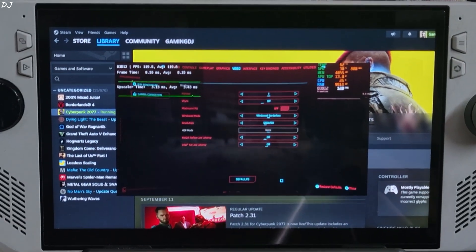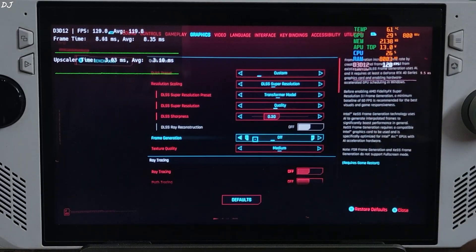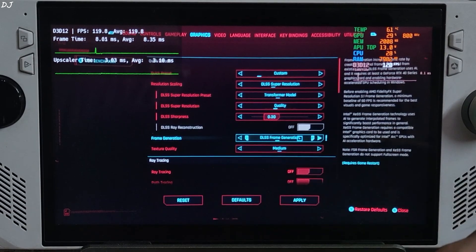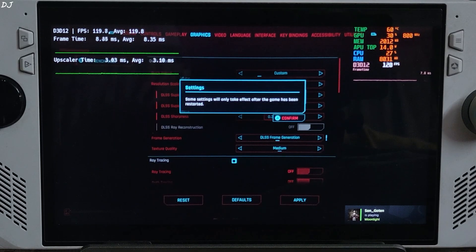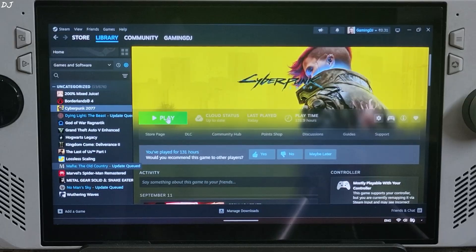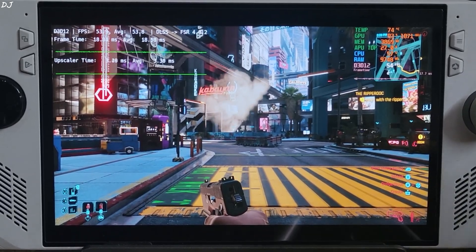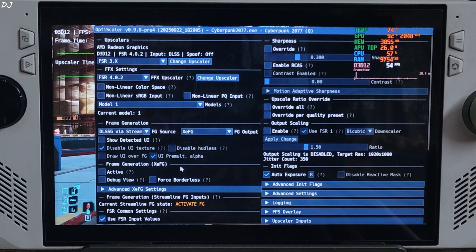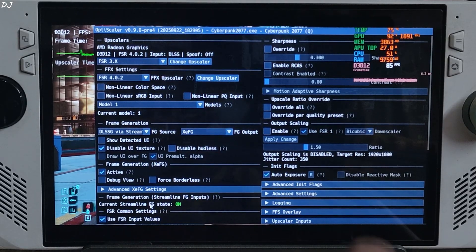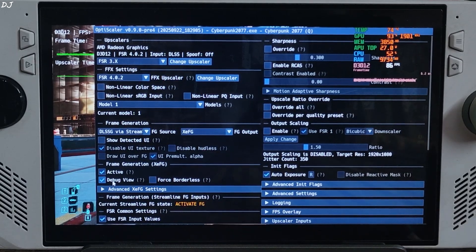Play. Open the game. The game is standing right outside V's apartment building — FPS showing 54. Open the OptiScaler mod menu and check: under XCFG, current Streamline FG state is on. The frame pacing graph became thick, confirming XCSS frame gen is working.